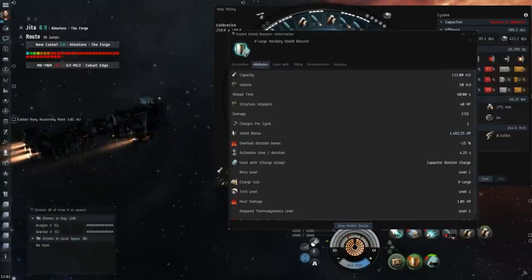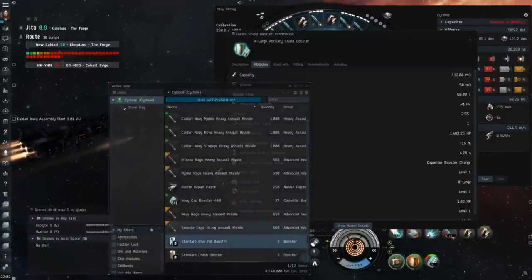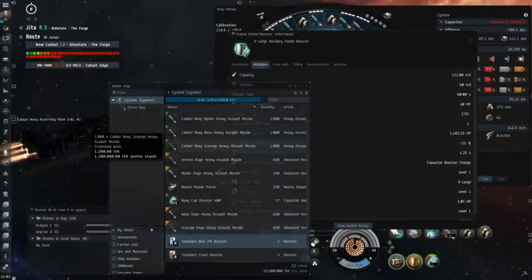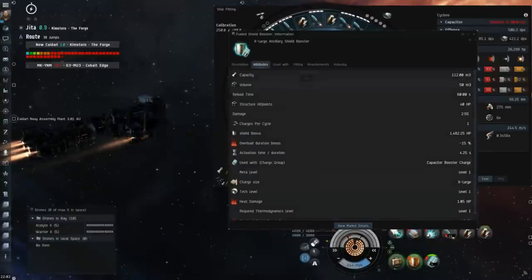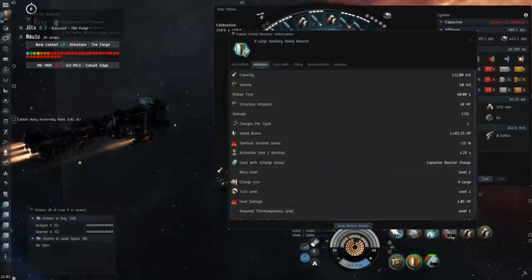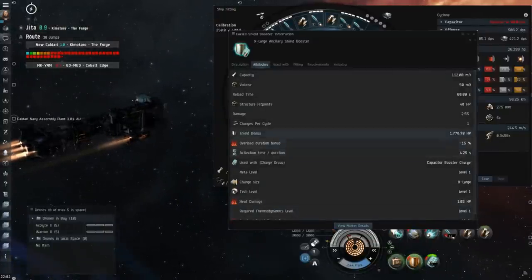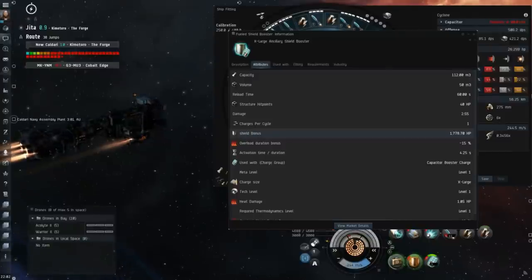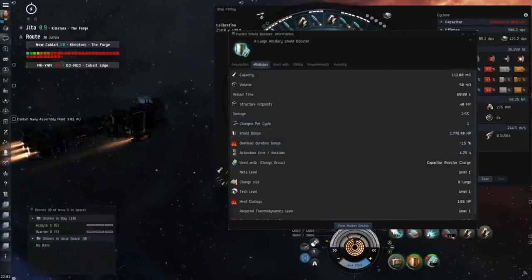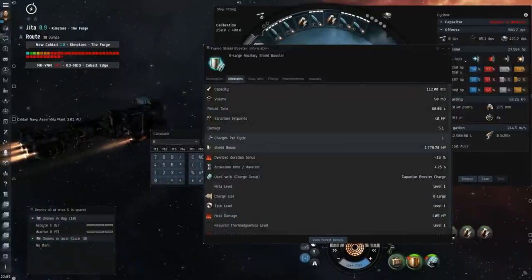The way you want to fly this Cyclone is to be as efficient as possible with the ancillary charges. We also want to give ourselves the best chance of a reload as possible, therefore we want to heat our invulnerability field as much as possible, especially when the ancillary shield booster is reloading, as this improves our effective hit points. There are some occasions where we do want to bait tank, but for the most part, since we only have a single ancillary shield booster, we don't want to bleed any armor or structure.